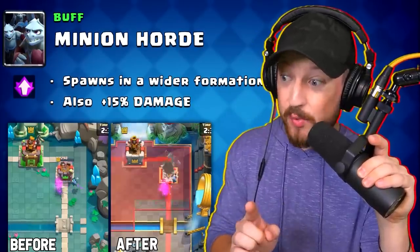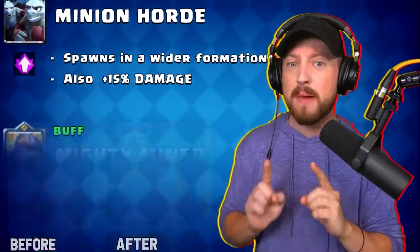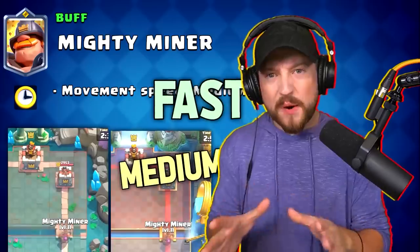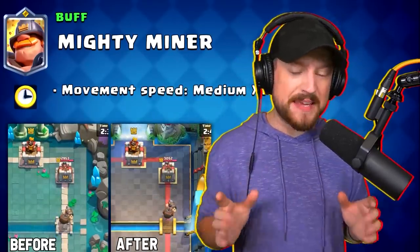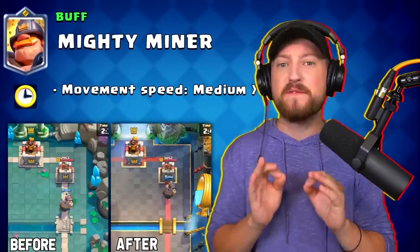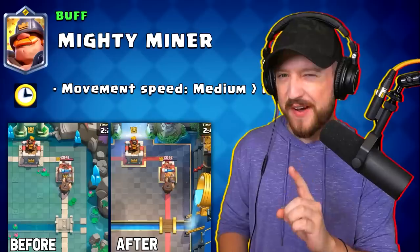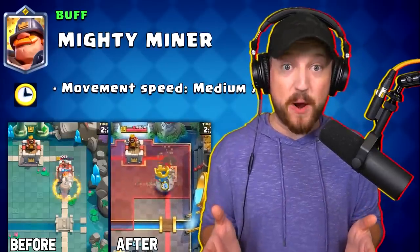Minion horde with the new rage rework is going to be insane. The third card receiving a buff is the mighty miner, whose movement speed will be going from medium to fast. This makes it more of an aggressive pressure card, hopefully connecting to the tower a little bit faster. I'm not sure what to think of this change quite yet, but it could end up doing nothing at all or could make the mighty miner a very powerful card.